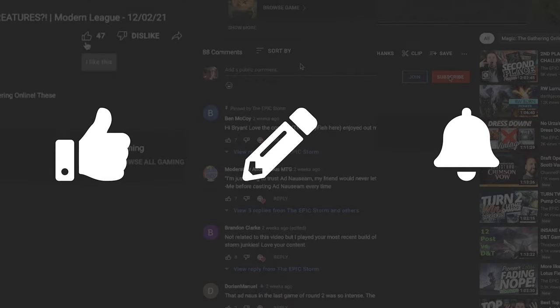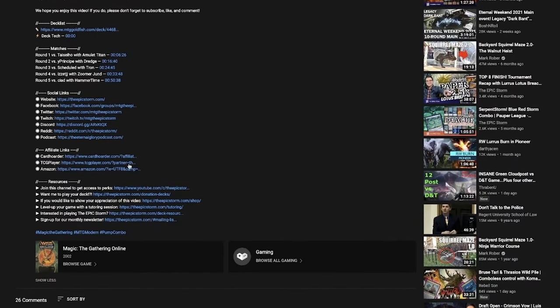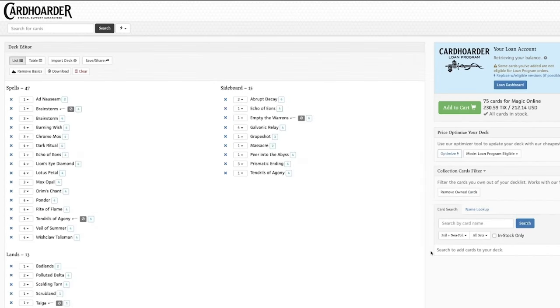Still watching? Don't forget to like, comment, and subscribe. If you're looking to purchase from Card Hoarder, TCGPlayer, or Amazon, open our description for affiliate links — also found on theepicstorm.com homepage, including a Card Hoarder button to load The Epic Storm directly into your cart.